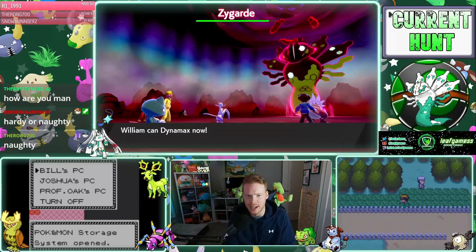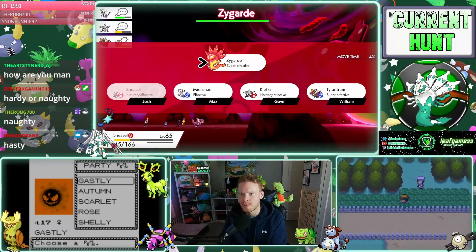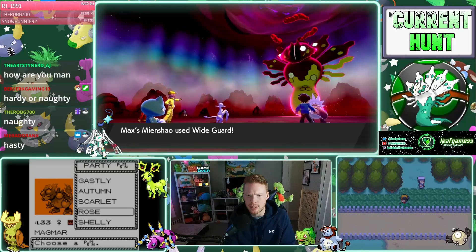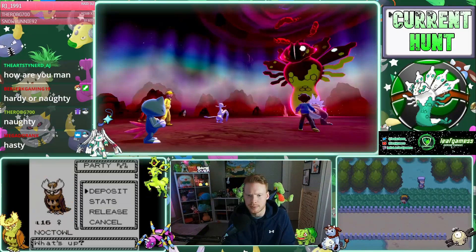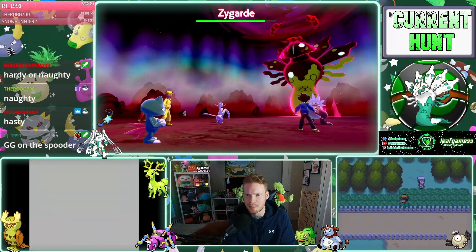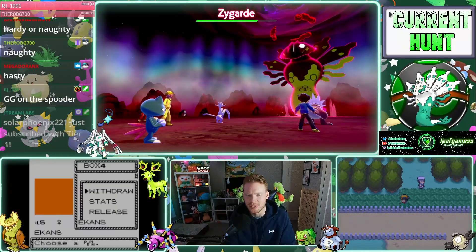Naughty nature? Hardy or Naughty? We got a couple votes for Naughty — I like that. Oh wait, there's no nature in Gen 2, is there? Oh my gosh. There's not, is there? There is our Shiny Spinarak, man. He looks so good. Harley the Spinarak.